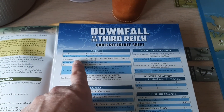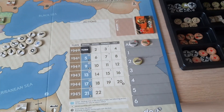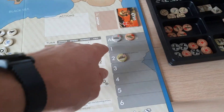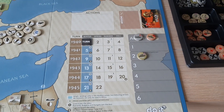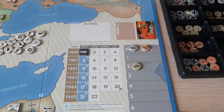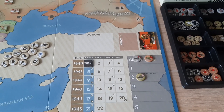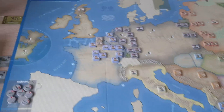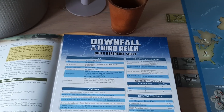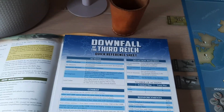You can also increase armor production as an action, which raises the armor track by three — the rule book calls them armor points, confusingly labeled as units again. The Allies start with two armor points; the Germans and Soviets have zero. You need those armor points to upgrade or build armor units. You can build infantry without them, but not armor. Armor is much stronger, has the Blitzkrieg ability, which allows you to trace supply you normally wouldn't be able to trace.